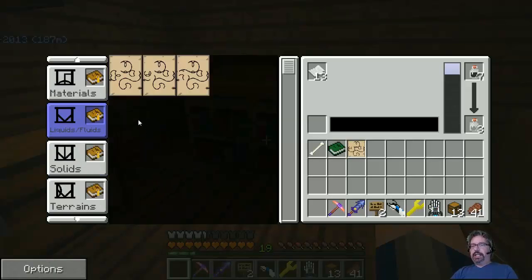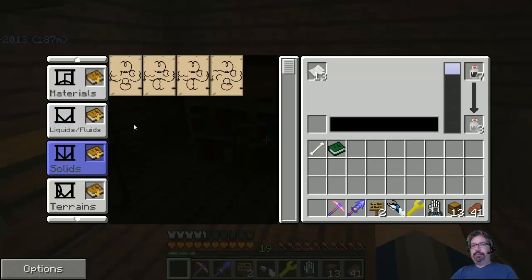Liquids are things that can modify what liquids are within the world. If I want to replace all the water in the world with lava, I can add lava. If I want to replace everything with oil, I can do that. I can have water, or I can have no seas. The same thing with solids — solids are dirt, gold ore. Hallelujah, that's how I created those orbs.